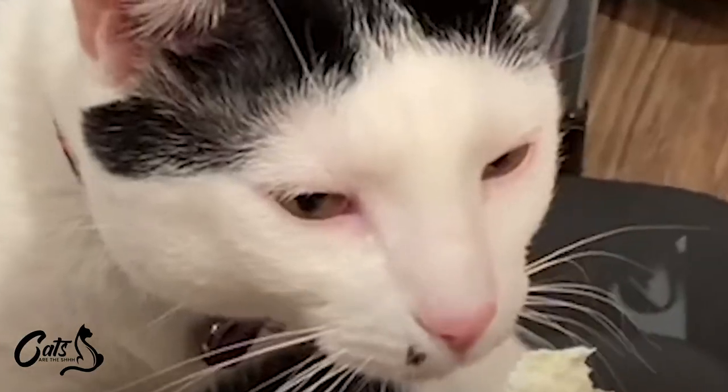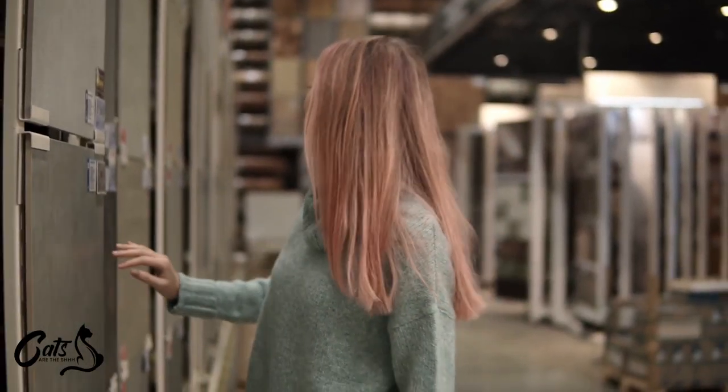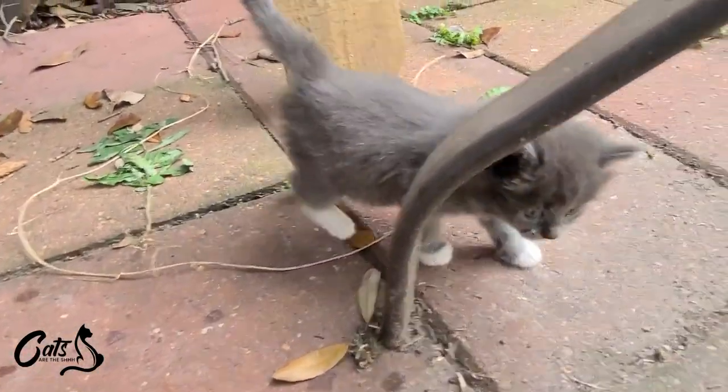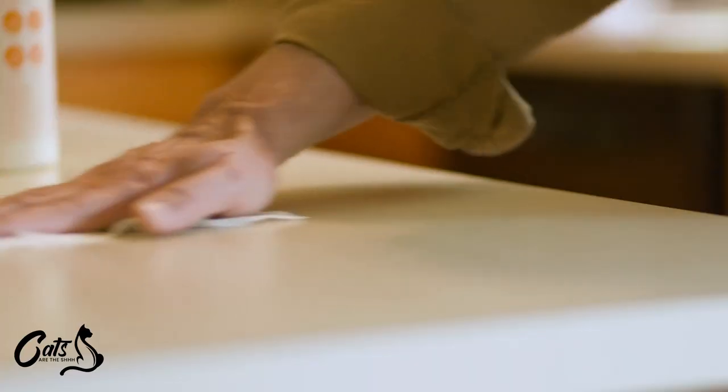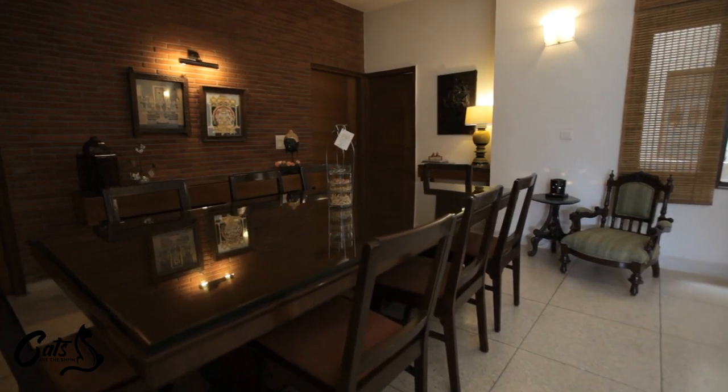Cats have a sixth sense for sniffing out unattended food. To avoid any surprise cat culinary adventures, take a moment to inspect your kitchen, ensuring that all snacks and dishes are securely stored far beyond the reach of your furry, food-loving friend. Cupboards should be latched, countertops cleared, and dining tables declared no-fly zones for your whiskered companion. You don't want your guests wondering why the lasagna has disappeared into thin air.